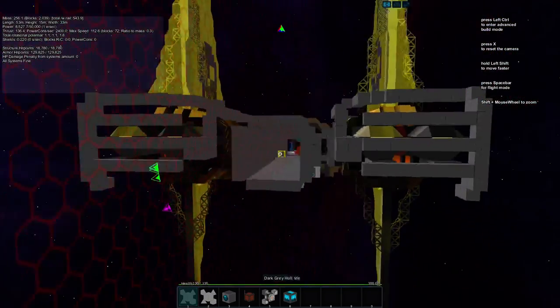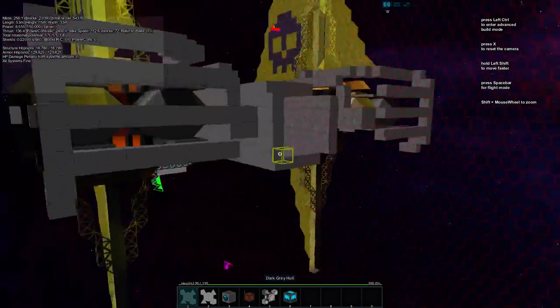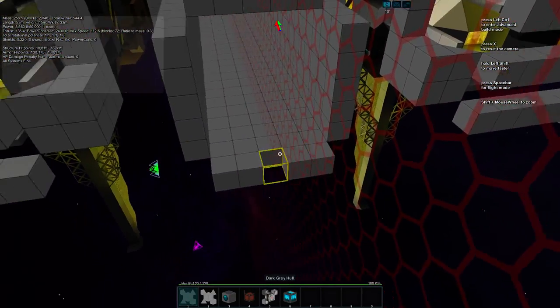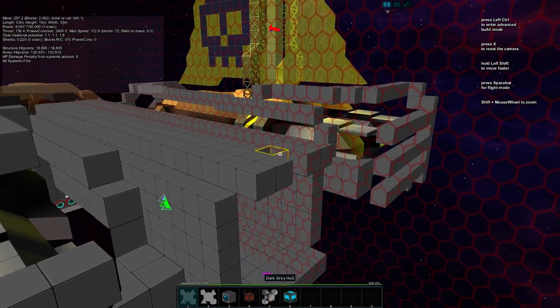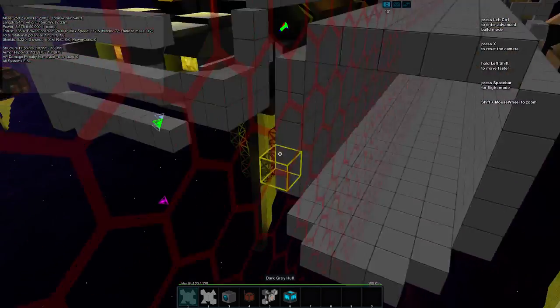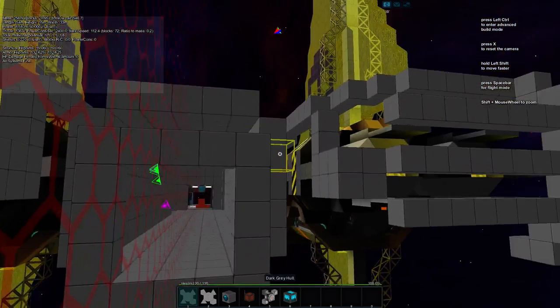We're going to have a galley slash rec room, crew quarters where the crew can sleep, and a cargo hold — that's all we're going to have. We could have an engineering-specific room but let's figure out where these are going to go first. We'll pull the galley right off this hallway — this is a room where the crew can hang out when they're off duty. We'll have a doorway into it.